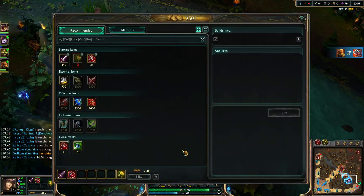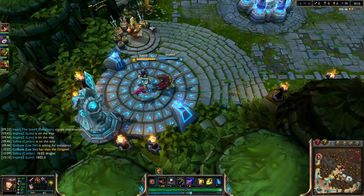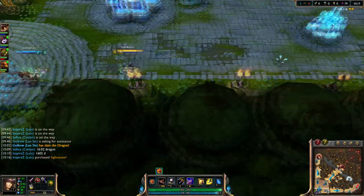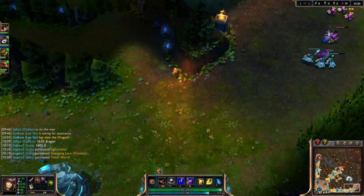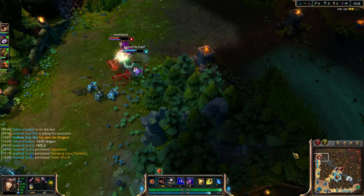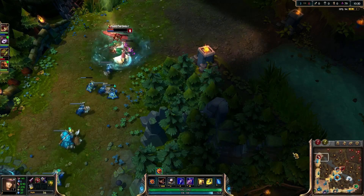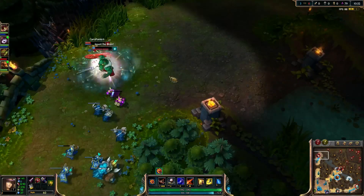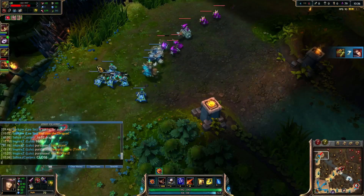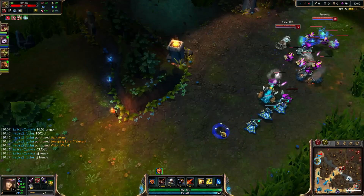Anytime you're able to push out a lane opponent, just shove your wave, and if your jungler is nearby and healthy, see if you can get a free dragon. In solo queue you're gonna have to make the calls yourself — the dragon timers, when people need to rotate. Make sure you stay on top of it. If you want to win you have to work for it. That duel between Renekton was very close, but Renekton came out on top in the end. I actually thought he was going to lose, but he showed up pretty well.